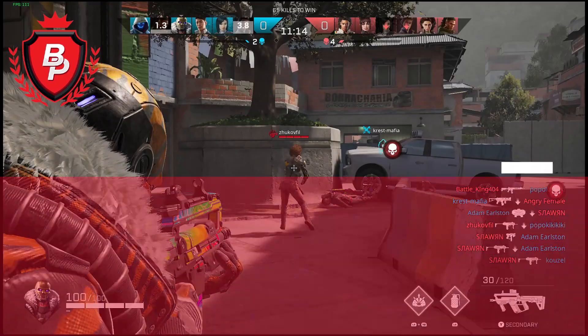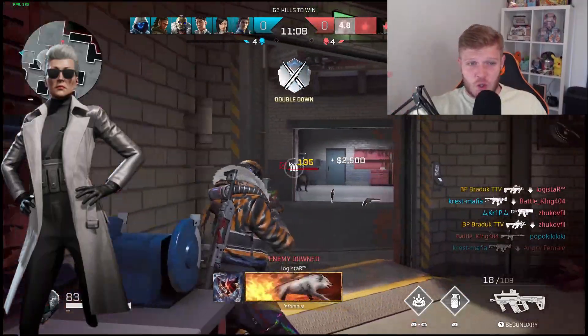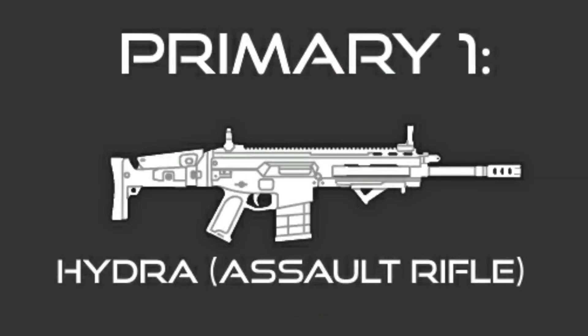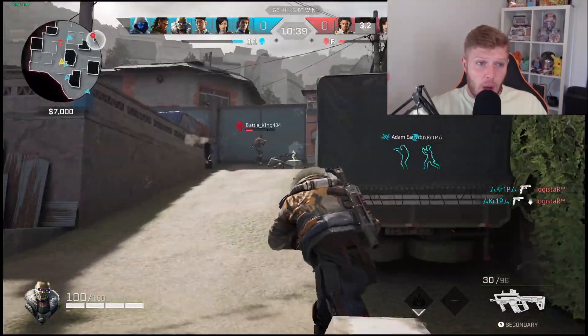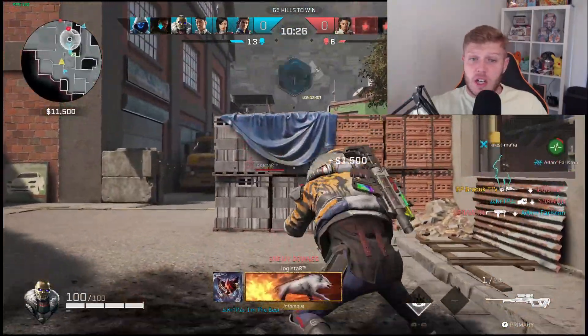Without further ado, let's jump into today's video. So Runway, the brand new Rogue — her full kit has been leaked over on Twitter and we're going to cover it today. She's getting the Hydra Assault Rifle and the LR-15 Sniper as both of her primary weapons. Her secondary is going to be the P12K and her melee is going to be the Katana.